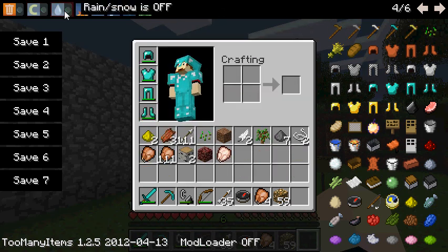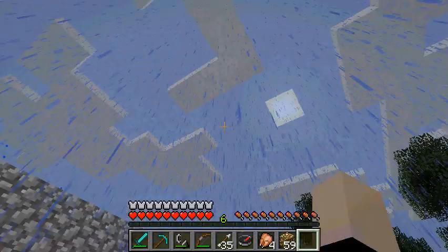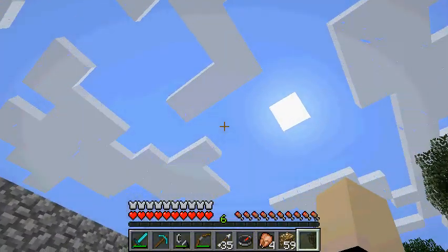Let's say I want to turn rain or snow on or off. I can turn it on by clicking this. As you can see, it's raining. And then to turn it off, I just hit this little button again, and eventually it will turn off.